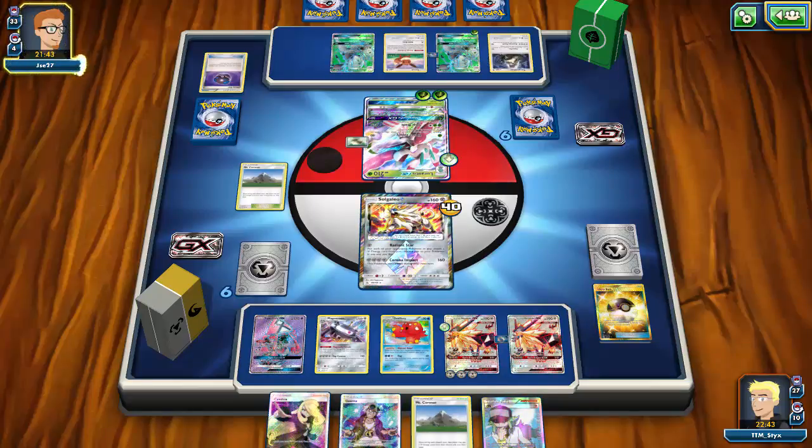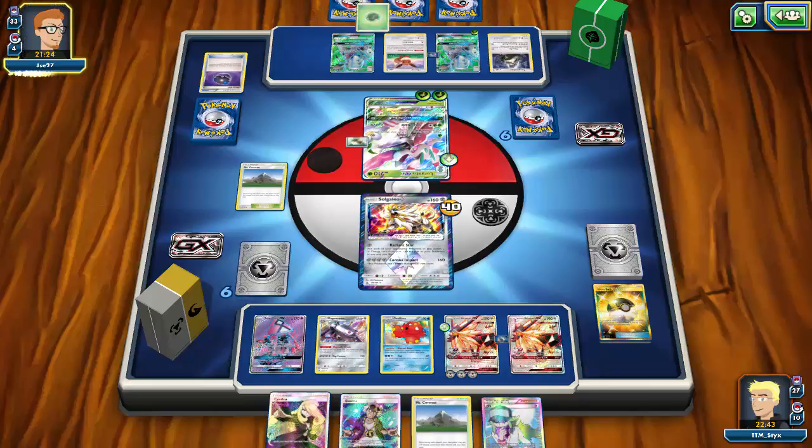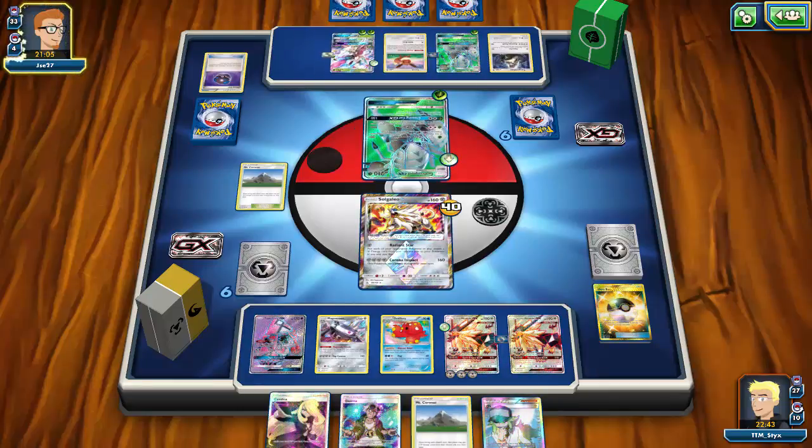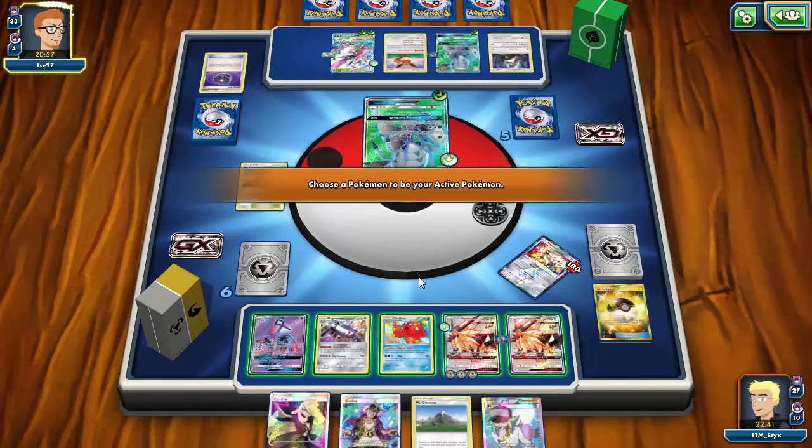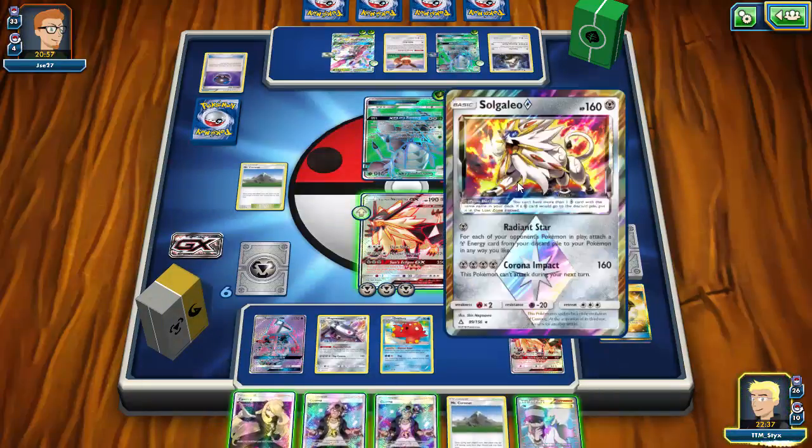I'm admittedly better set up — I have Magnezone, Octillery, and two Necrozmas — but I'm just not drawing into energy. If I can top-deck an energy I could Guzma up Golisopod with Choice Band and knock it out with Solgaleo, forcing my opponent to deal with Necrozma which they can't one-shot. But instead my opponent goes into Golisopod, uses First Impression, and knocks me out with it — taking a prize.